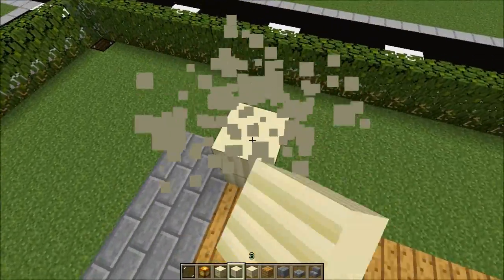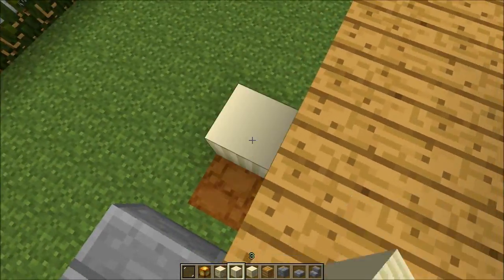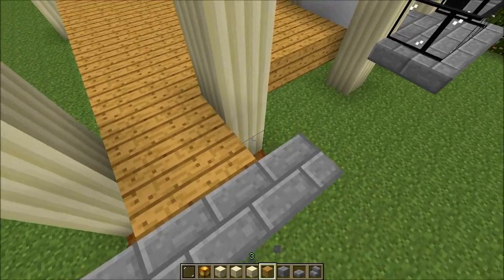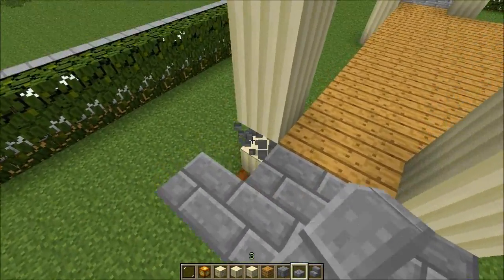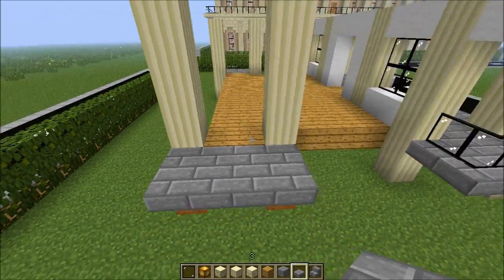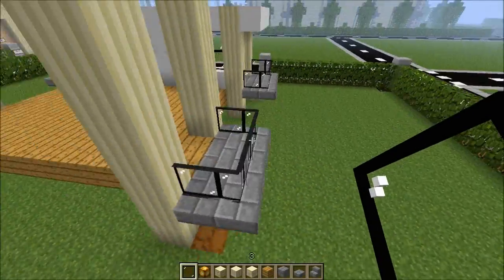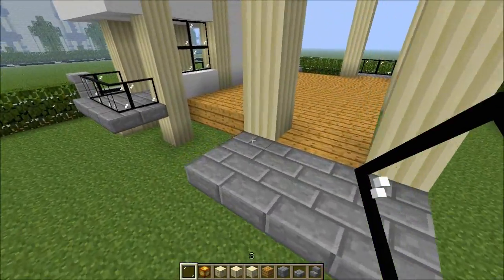Silly me. One block in there — remove that one and replace it with stone brick slabs. Okay, this is another balcony now. These balconies look fantastic with these colors. That will be inside the house.